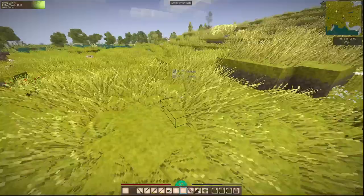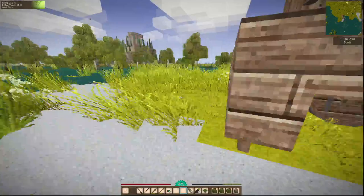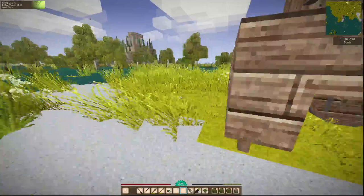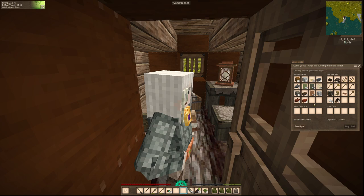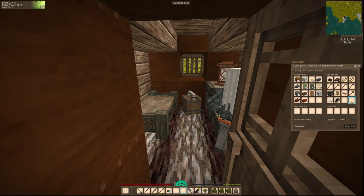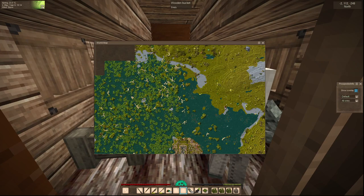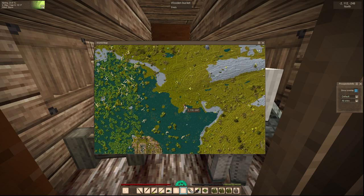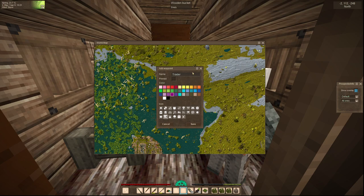Ideally getting 40 would be pretty good. That way we can get a pick and a hammer, because we do need the hammer once we finally get some copper going, to break up the port. He's got a building materials guy — he'll take some of these scraps, five of them for a gear. We will mark him and label him so we know.